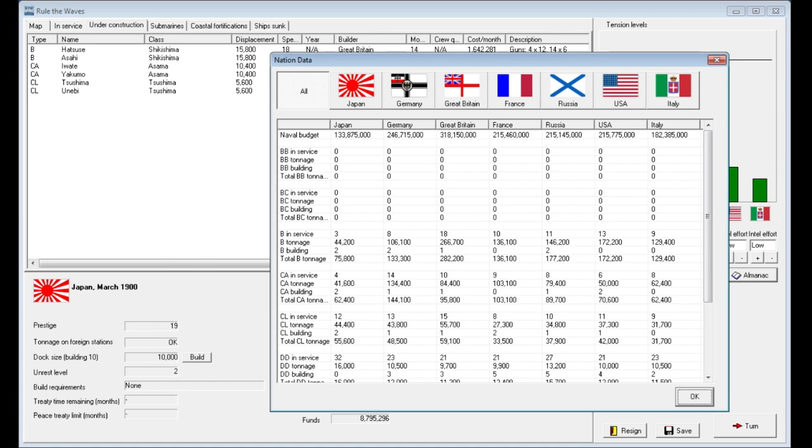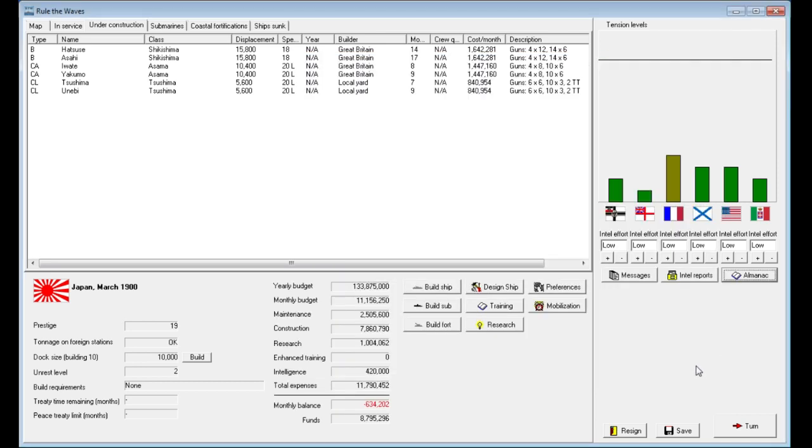If we check the almanac again, Germany now has two battleships under construction with that last one they're building. They're going to be closing in on France when they complete those ships. The almanac also gives you total tonnage — what they have in service and what's currently under construction, plus what they'll have once the ships under construction are complete.